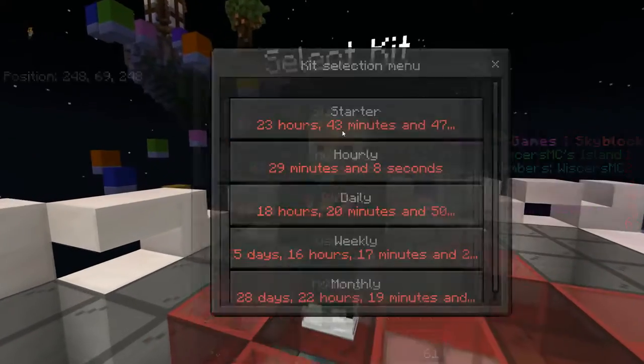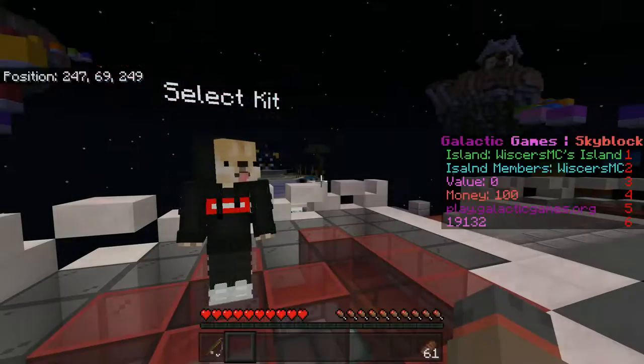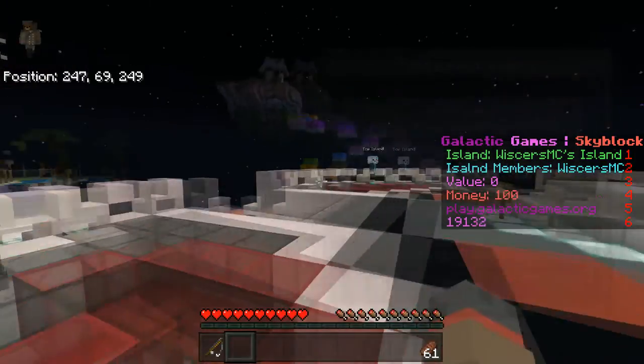I forgot about one thing — the Kits. You can get your own kits; there are five of them, as you can see. Or you can do slash kits, because there's always a shortcut.